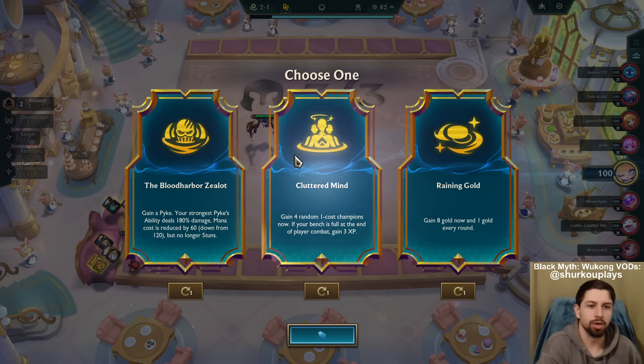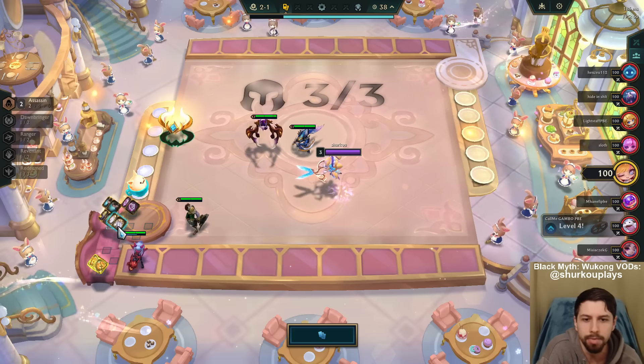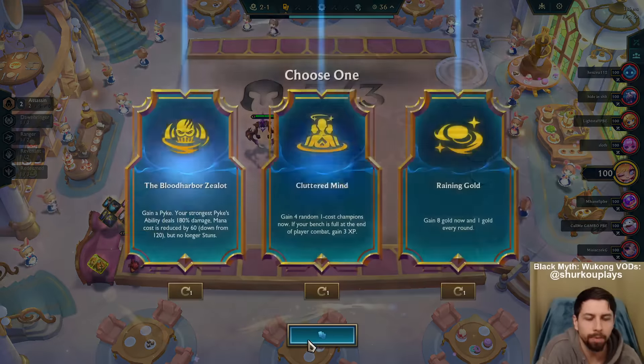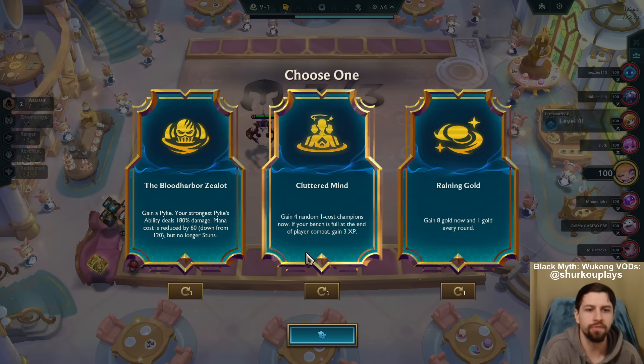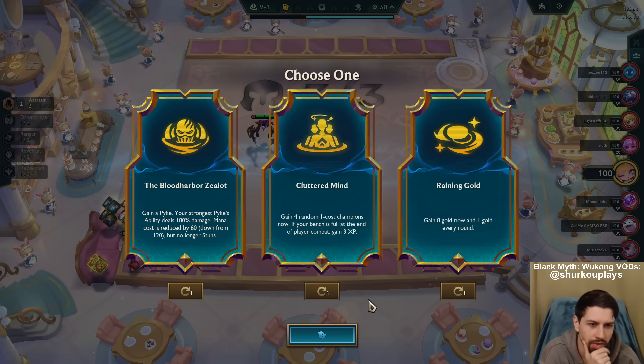The Blood Harbor, Zealot, Cluttered Mind, and the Raining Gold guys. As you can see, we are on PBE and we are playing Set 5.5's Revival. Now, as you can see, they did some cool things for this one.